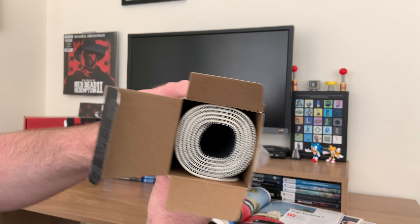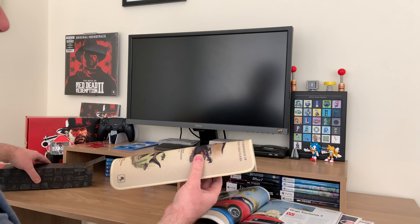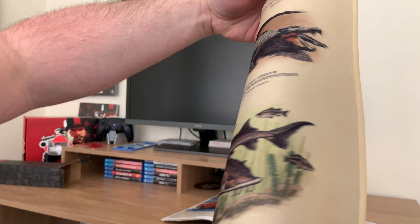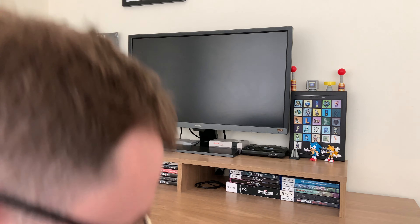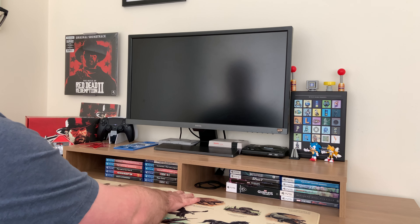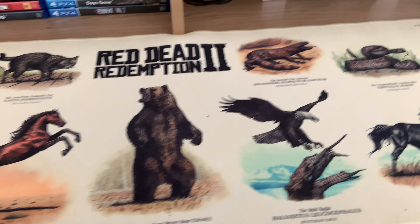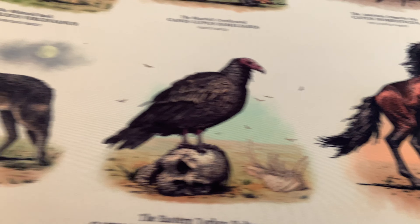There we go, that's what it looks like on the side. It's a bit of a stained white, kind of a cream — that's pretty cool. Going in for a close-up: got a few of the animals from the game, very good detail.